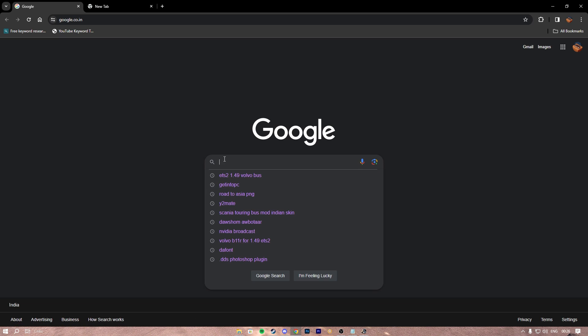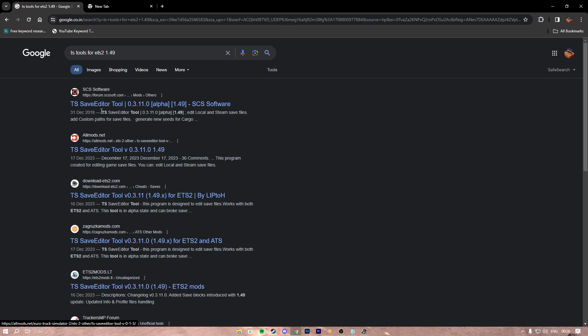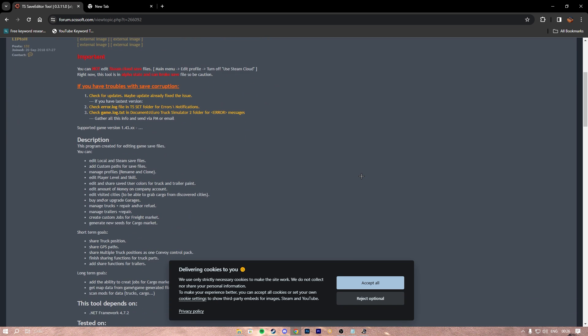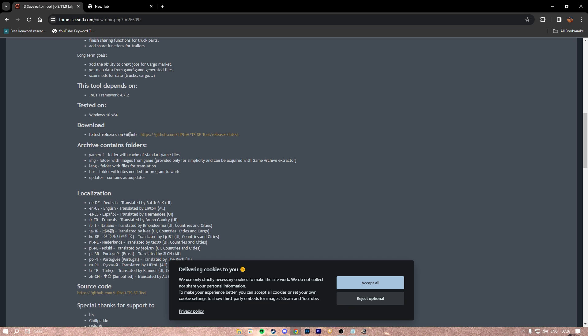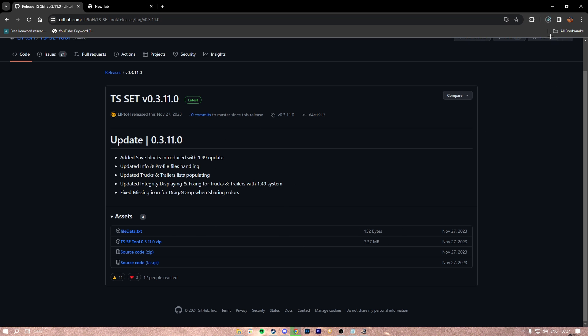Type in 'SCS Save Tool' — don't worry because I am going to share this link in the description box of this video, so make sure to check out the description box. You have to get to this GitHub link of the SCS tool, then you have to download the SCS Save Tool.